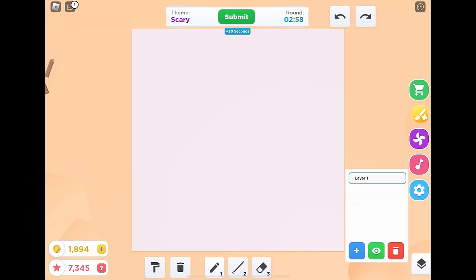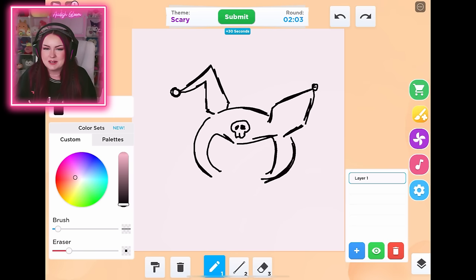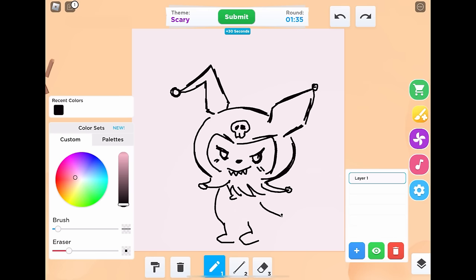Next round is scary. How am I going to make Sanrio scary? Actually, I love matching up super cute and creepy things together. I think Kuromi is the perfect character to do that with. So let's draw a super creepy Kuromi - I'm so excited! I'm trying to make the lines really sketchy because I think that makes it look a little creepier. We're going to give her a lot of teeth because that's scary. She looks like she's going to bite somebody.